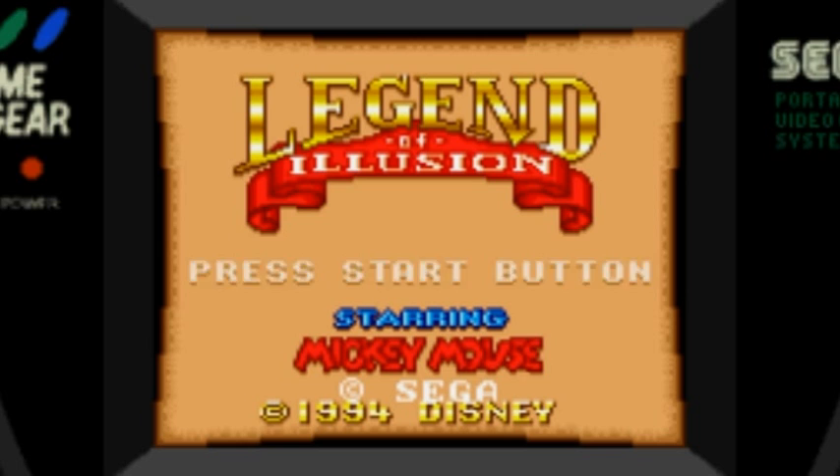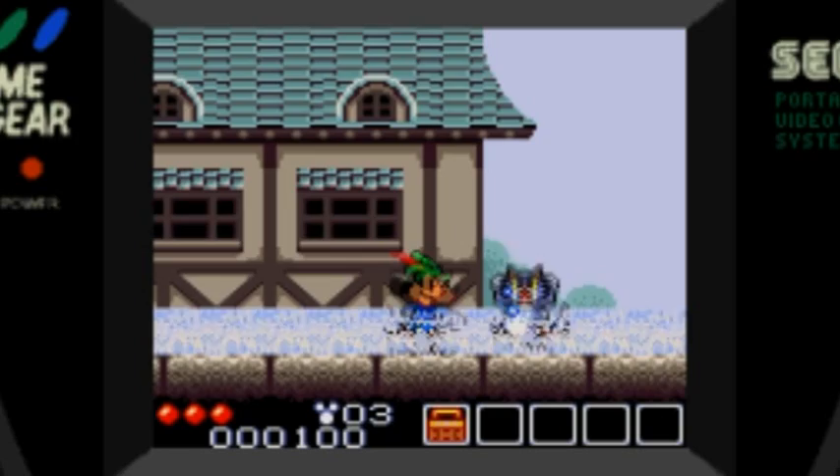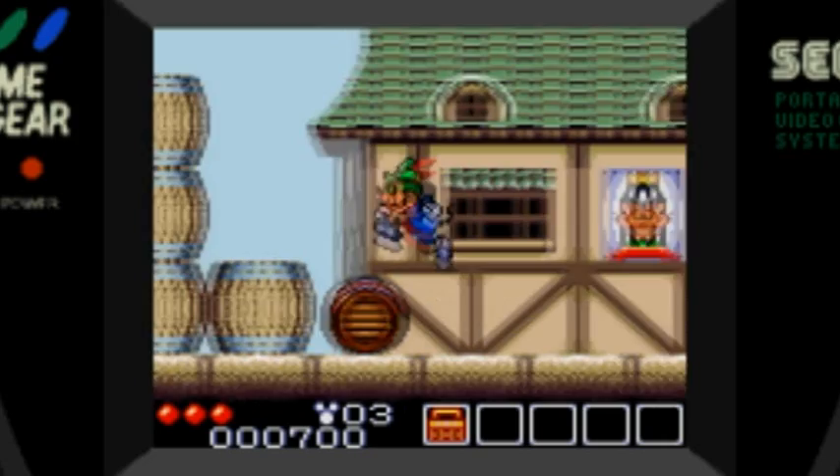Here's the title screen — even that looks decent. The copyright says 1994, so I'm guessing this came out for the Sega Master System first. You have a little bit of a map showing your level, and then you start playing. At first this seems like a basic platform game, but one thing I really like about this game is the emphasis on puzzle solving — there's actually a lot of puzzle solving in it for a platformer.